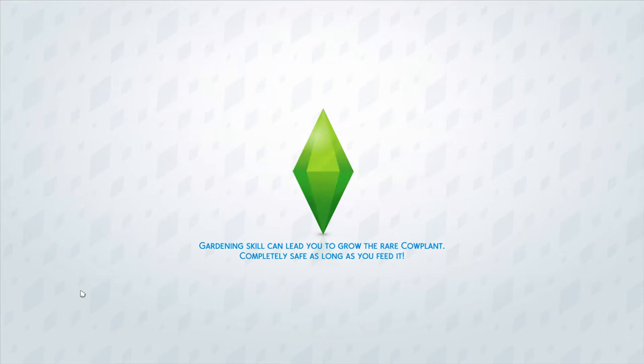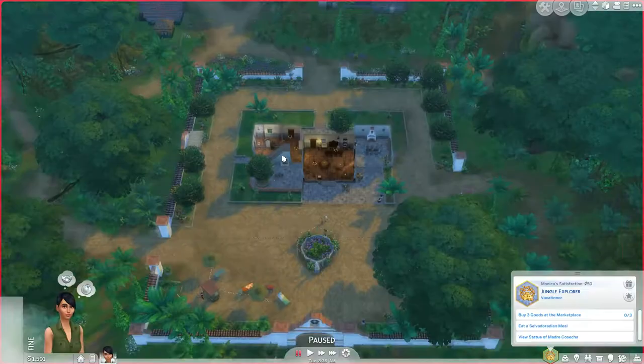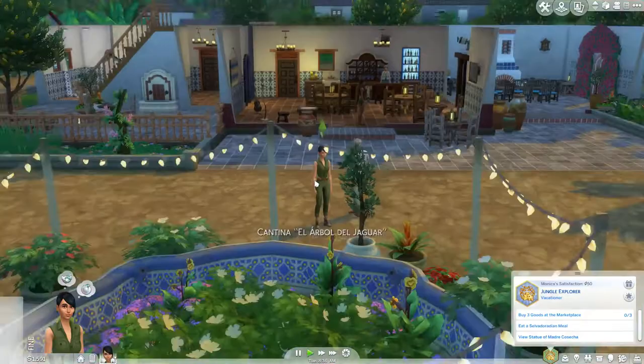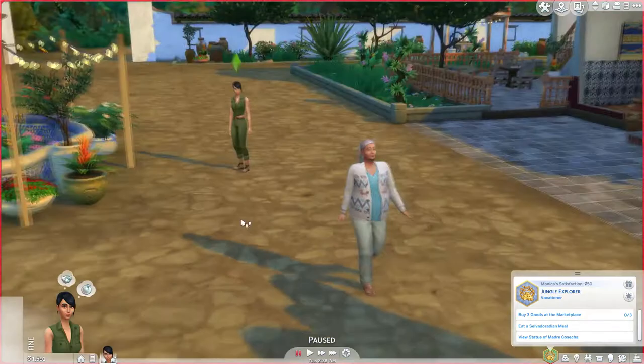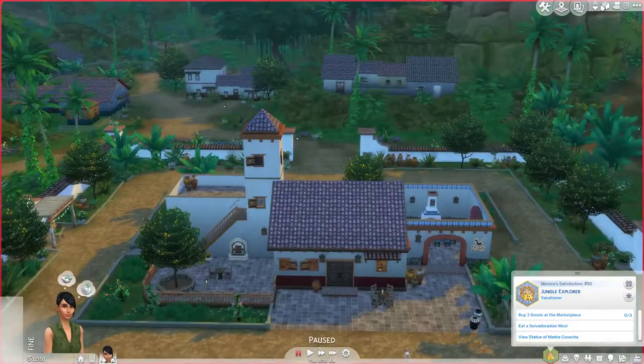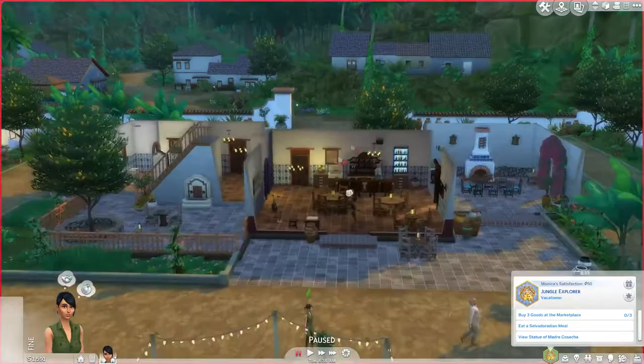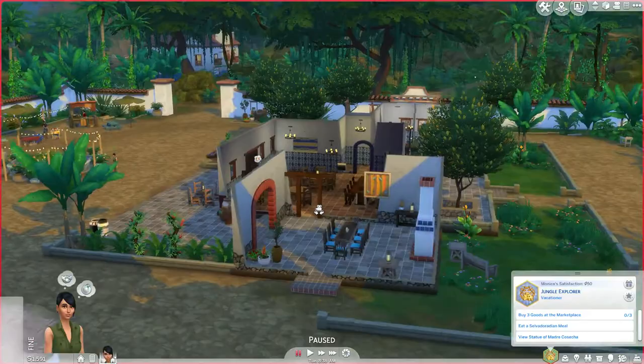Oh, the gardening skill can lead you to grow the rare cow plant — I gotta do that sometime! This place looks pretty cool. Who are you? I don't think I want to talk to you, thank you. It looks so pretty, I really like it. Can I buy something here? I don't think this is the market, but this looks like I could buy something — let's go here. What do we have in our inventory?